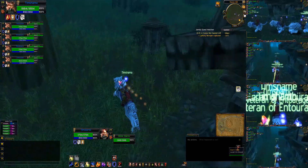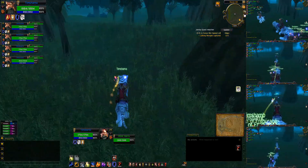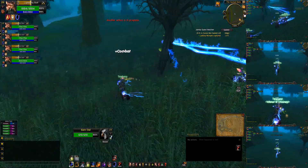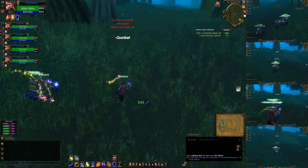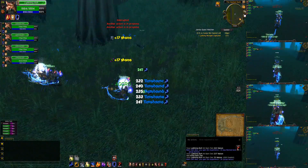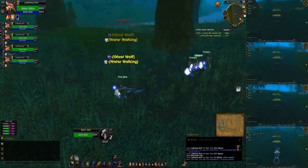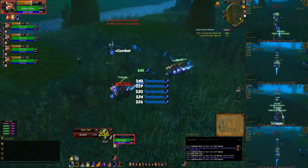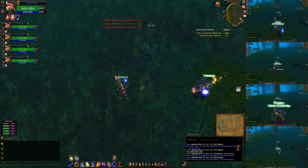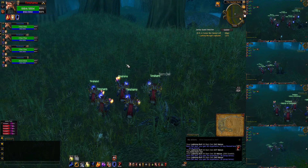Let's find something to kill and cast lightning bolt while we're running. Everything's dead already — there must be somebody here killing stuff. That is way cool, I love it. Let's ghost wolf — super cool. Anyway, that's how you apply glyphs and use some of the mouse broadcasting in Pwnboxer for those of you who have it. Have fun.